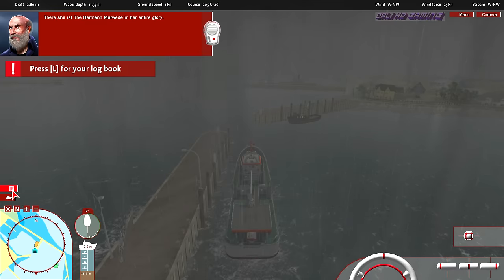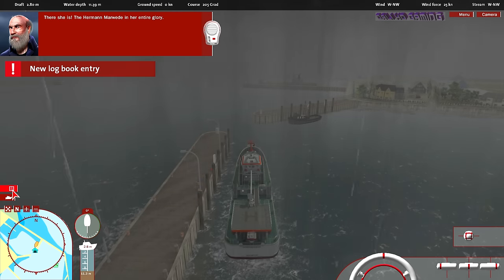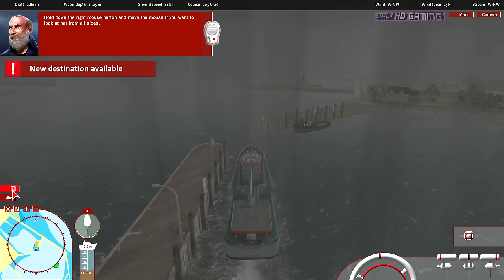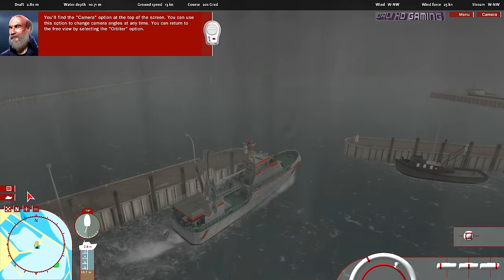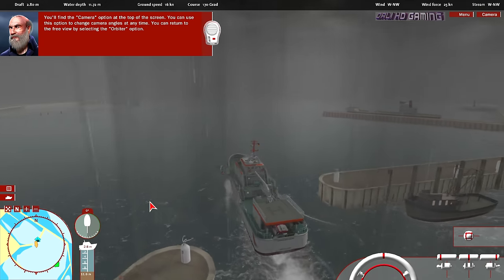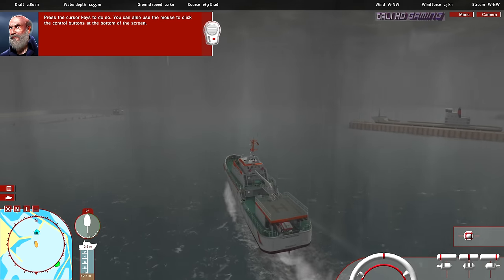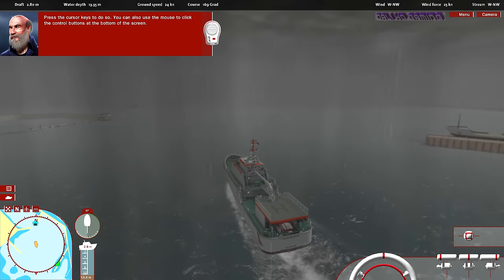There she is — the Herman Marvita in her entire glory. Hold down the right mouse button and move the mouse if you want to look at her from all sides. You'll find the camera option at the top of the screen. You can use this option to change camera angles at any time. You can return to the free view by selecting the orbiter option. Help me steer the ship — press the cursor keys to do so.